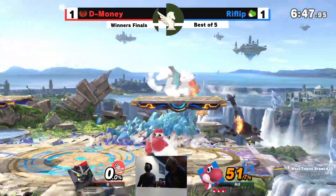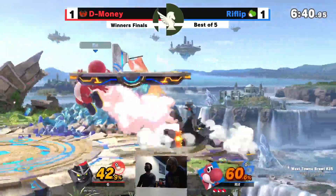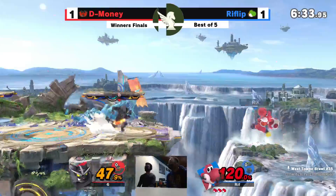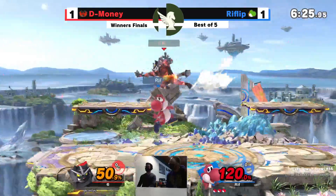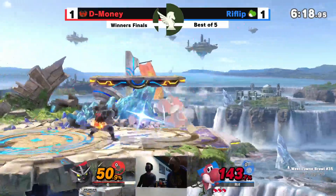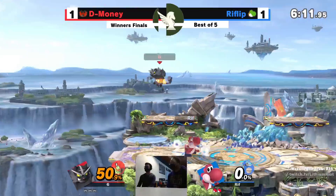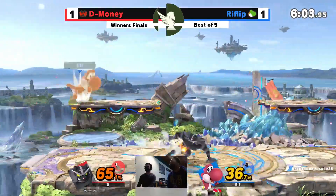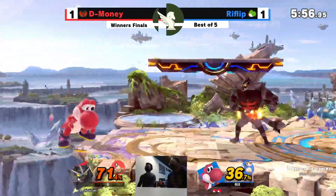Looking at the spike early on — doesn't find it. Yoshi just dashing away, finding these up tilts, and grab. Percentage more or less evened up, but this revenge is going to be a big difference maker — huge damage on that whip, even if it didn't kill. Another revenge on deck for this big cat. Expends it to get more damage on. That whip definitely is going to take it. Incineroar running the zoo — D-Money looking good early on. Rift Flip needs to find that mobility.